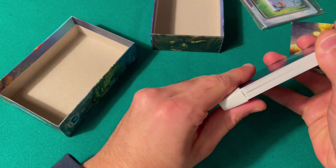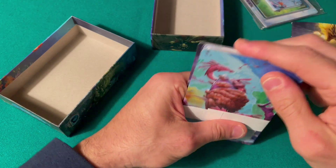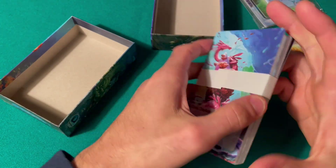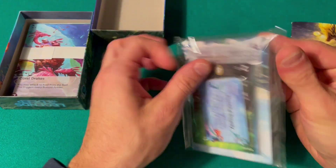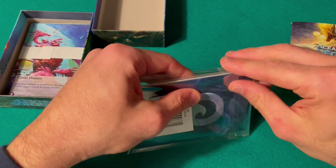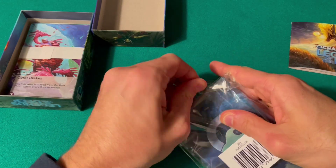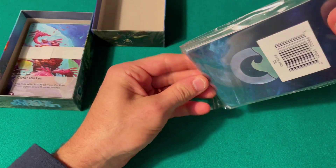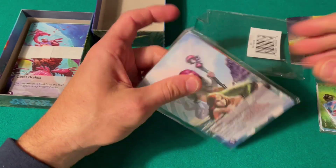This looks like a very easy implementation into the main game, so I'll just stick it in the box. And what do we have here — this little backpack — these are all the Kickstarter exclusives or whatever. Stretch goals we call them sometimes — exclusive, but then you find them at retail anyway.